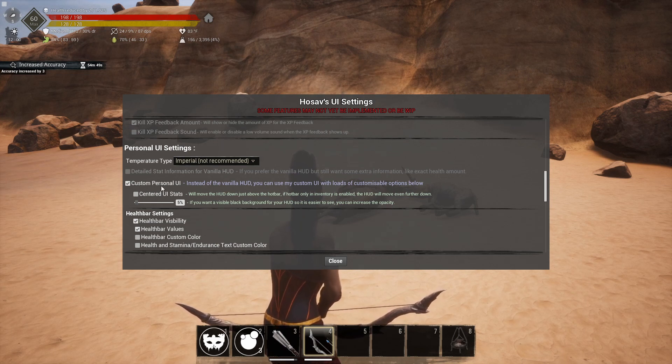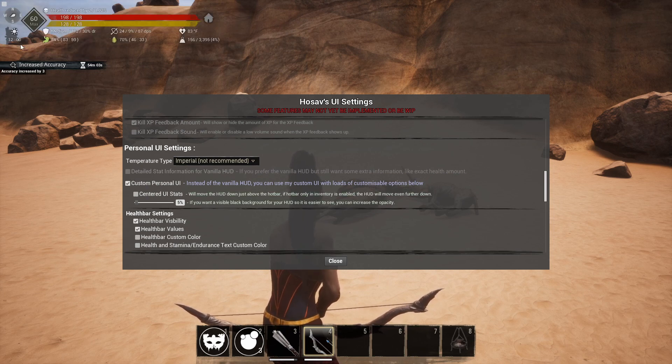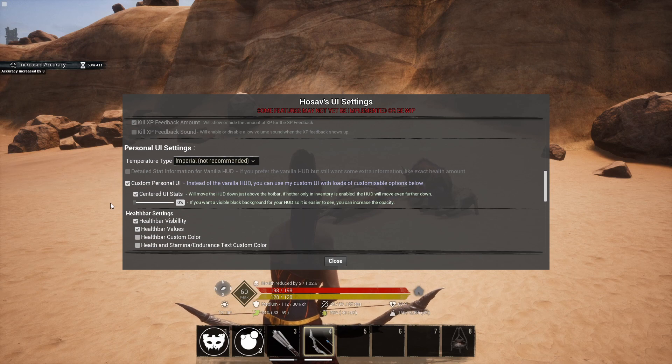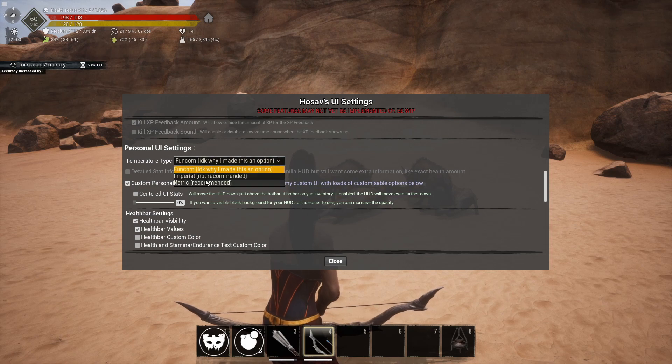The personal UI settings let you customize a ton of other things. 'Custom personal UI' unchecked puts it back to vanilla. 'Detailed' gives you detailed stats on vanilla — health value, stamina, food, water, weight, temperature. Selecting the custom option gives you even more information. You can center it at the bottom, add or remove a background, or move it to the top. You can also change the temperature unit — Fahrenheit, Celsius, or some other option.